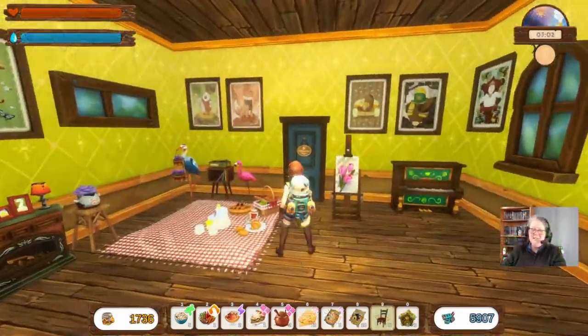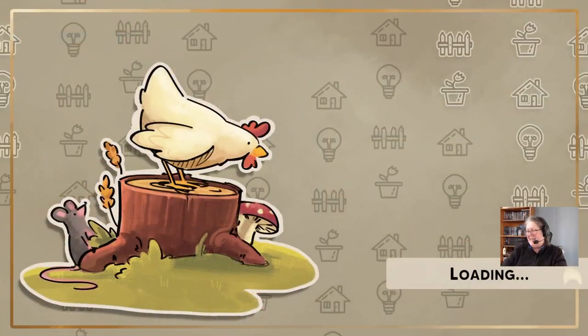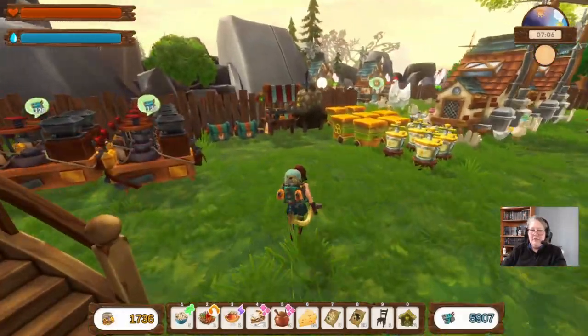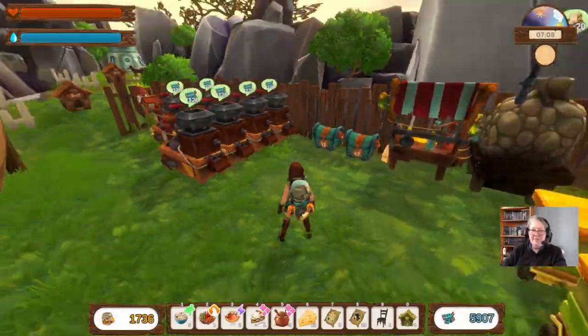Welcome back everybody to No Place Like Home, this is Ellen and Episode 32. Today we're going to put our raccoon house down so that we can feed our raccoon and welcome him to the farm.